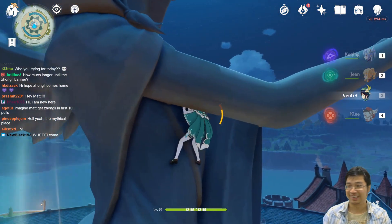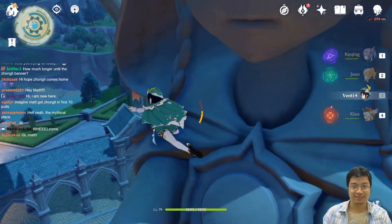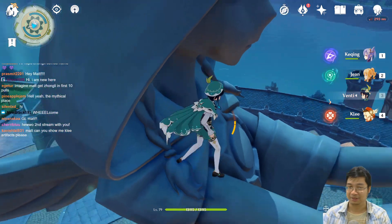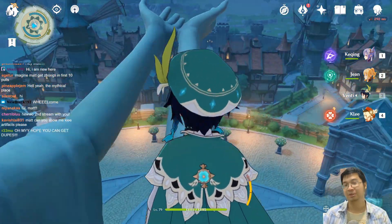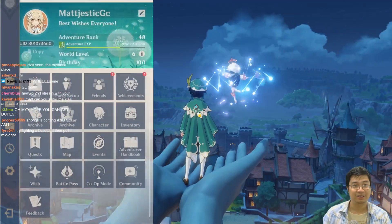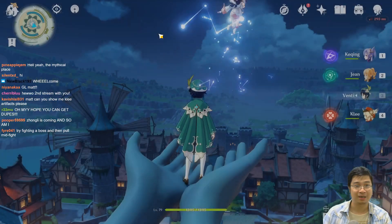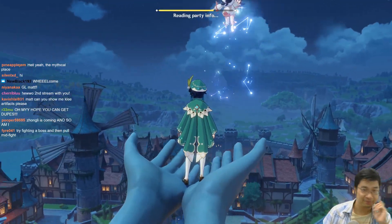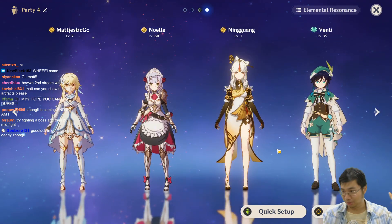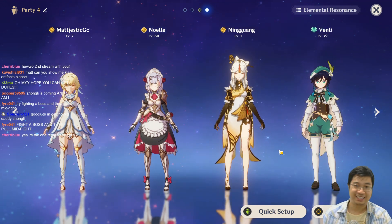What really works is the single summons - you want to do the first 20 single summons, and after 70 you want to do the single summons again. I'm going to switch my party over here to party setup and prepare a special party to find the geo daddy.